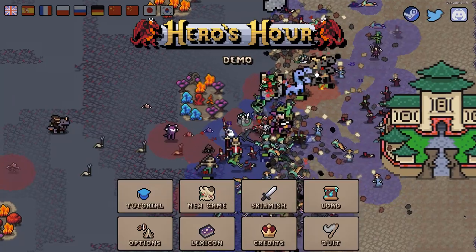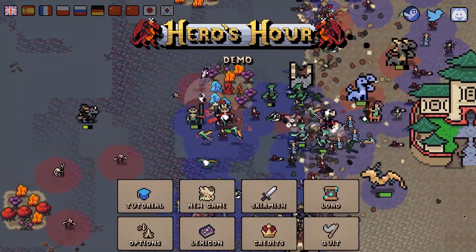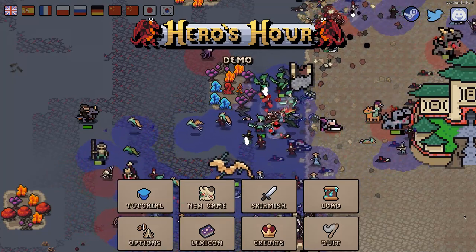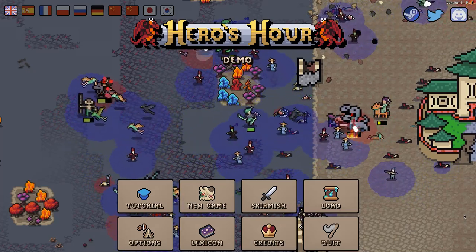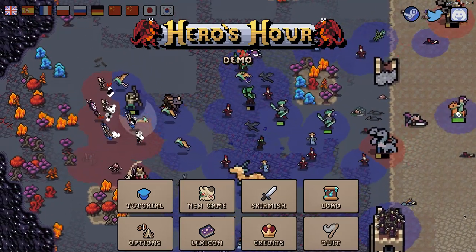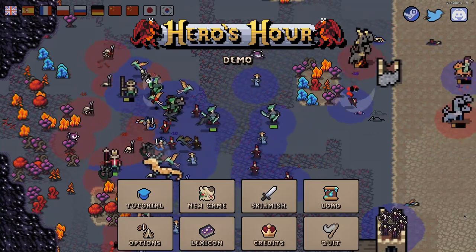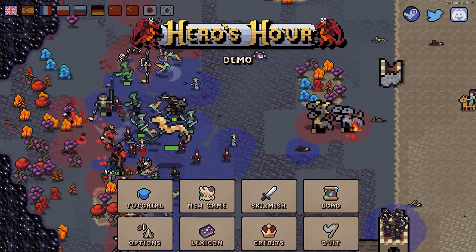Heroes Hour is a game that's actually already released on itch.io — I'll include that link down below underneath its Steam link. They are coming to Steam; currently only the demo is available. The game is $10.08 as of right now — yes, you heard that right, $10.08 USD. You can see there's all kinds of action going on in the background here.